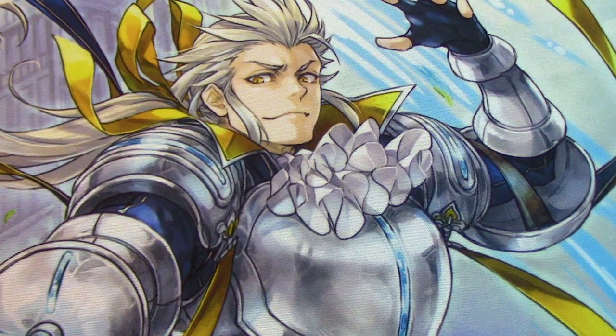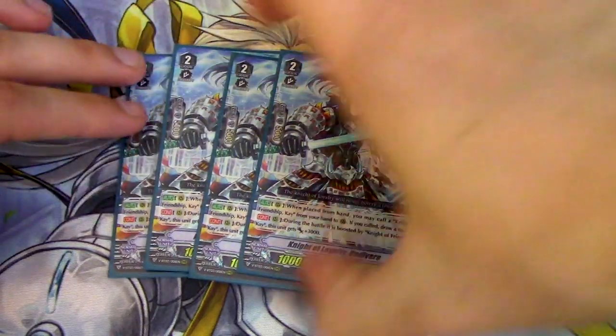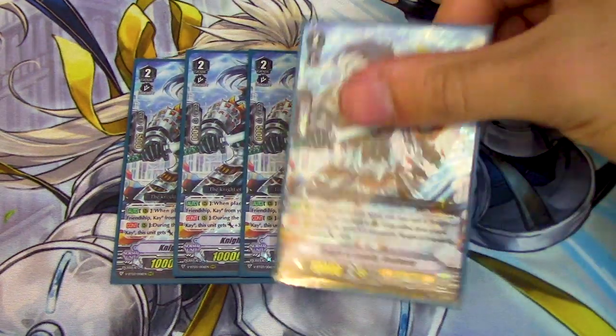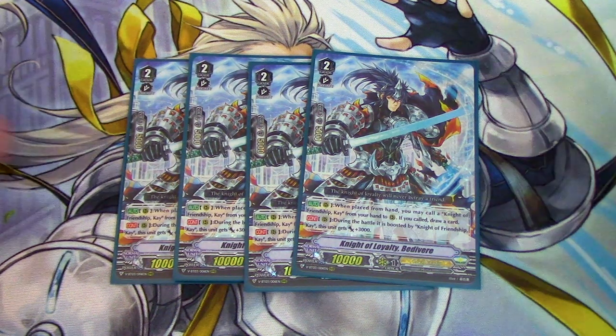Next up for grade 2s, I'm running the Bedivir and Kay lineup — four copies of Nidale Loyalty Bedivir. Bedivir is when it's placed from your hand, you can call up to 1 Kay; if you do, draw, and during the battle it's boosted by Kay and gets 3K. So they boost each other and give each other 3K — it's plus 6K to the column. Kay's skill searches out Bedivir. So it thins out your deck for key cards and makes a pretty decent column. On top of it being a Force 1 focus deck, this is a 34K column if it's on a Force marker. That's a pretty big number before even getting triggers.